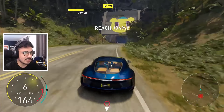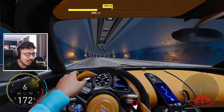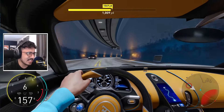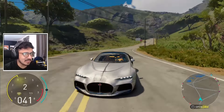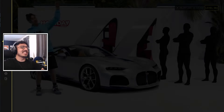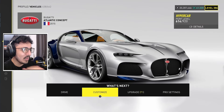Before we customize it, let's try and escape bone stock. First-person — it's a Bugatti. This is the most Bugatti interior I've ever seen; this could literally be in any other Bugatti. It's still the goofiest, but I can't actually end up liking this thing.